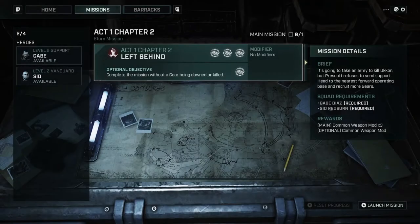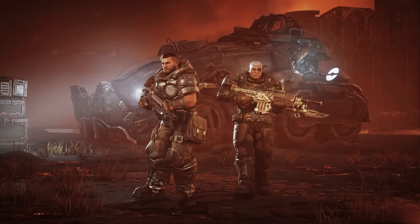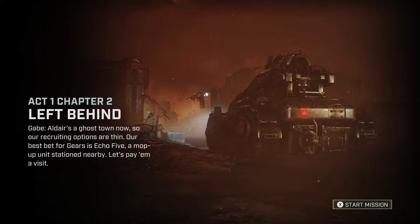We should be good to go — let's deploy. That's really cool. It's a ghost town now, so our recruiting options are thin. Our best bet for Gears is Echo 5, a mop-up unit stationed nearby. Let's pay them a visit. Sounds good — start mission.